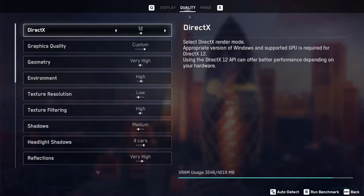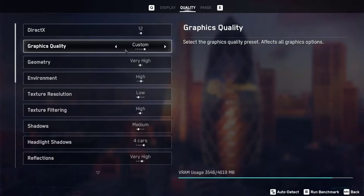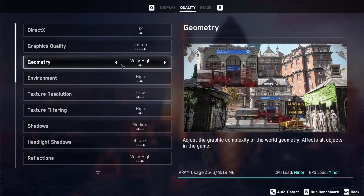Now let's get over to quality. DirectX version is set to 12. Graphics quality is set to custom. I set my geometry to very high. You have to keep in mind that CPU load or GPU load can exceed a major load.